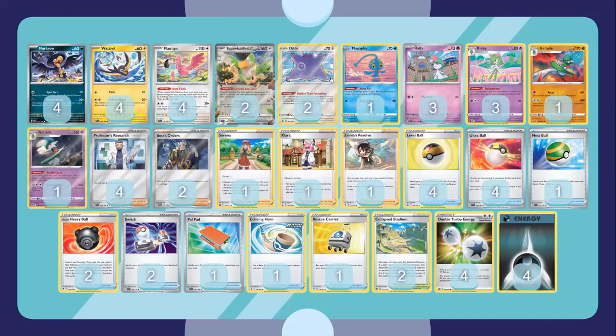Looking at the supporter cards — we play four copies of Professor's Research, the key supporter in this deck. You want to be constantly burning through resources to get United Wings Pokemon into the discard pile for those big one-hit KOs. Other draw cards like Serena and Zinnia's Resolve help get those Pokemon discarded quickly and effectively. One copy of Clara is really good because you can get back Murkrow, Darkness Energy, Ditto, Manaphy, and even Crobat or Gallade — any Pokemon you might need back, since once they're gone they normally disappear unless you have Rescue Carrier or Reuse Line with Power Pad.